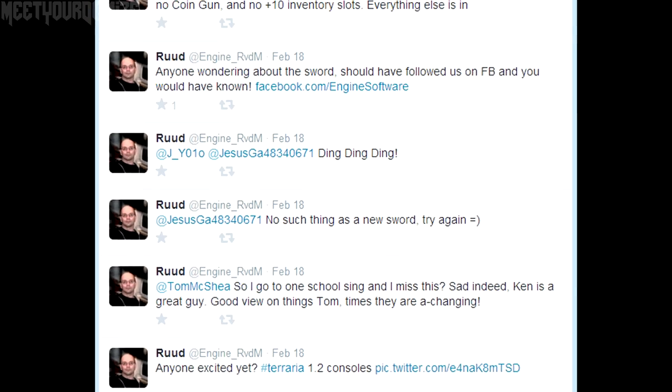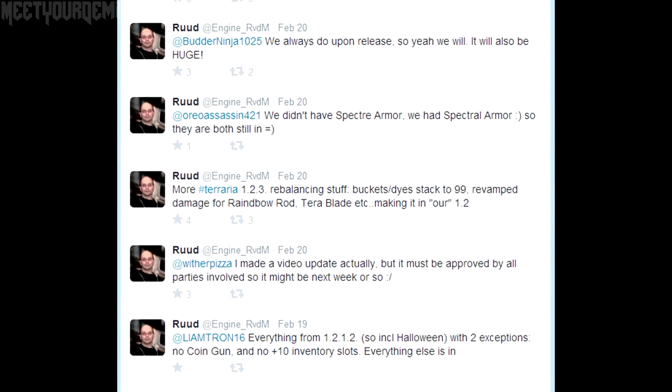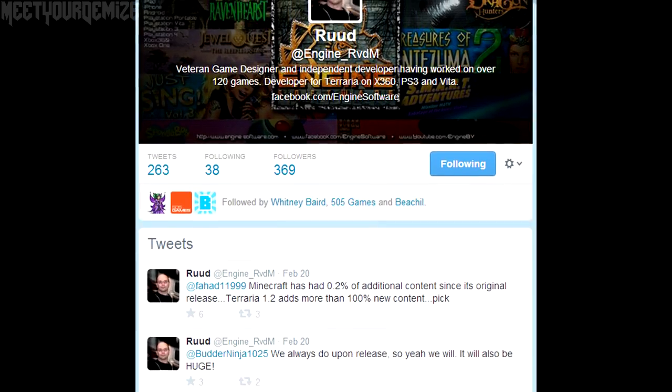Also, just one last thing — there have been a few new spoilers for the 1.2 console update, but what you guys really care about is the release date, which there has been no new information about, so just be patient. I'll include a link in the description below to one of the console developer's Twitter accounts so you guys can see all the latest information.